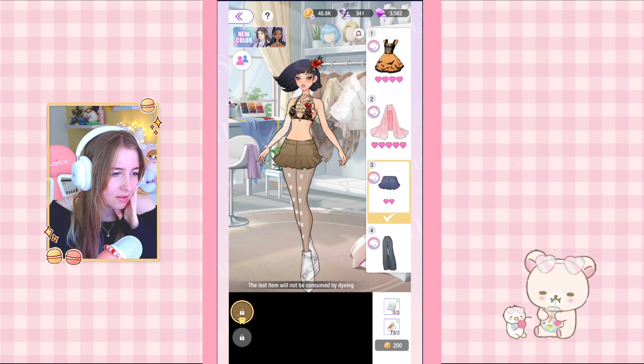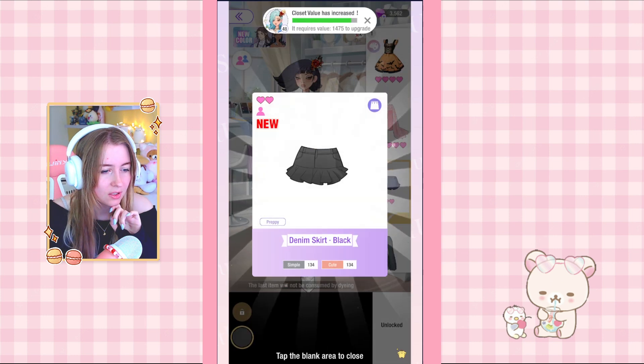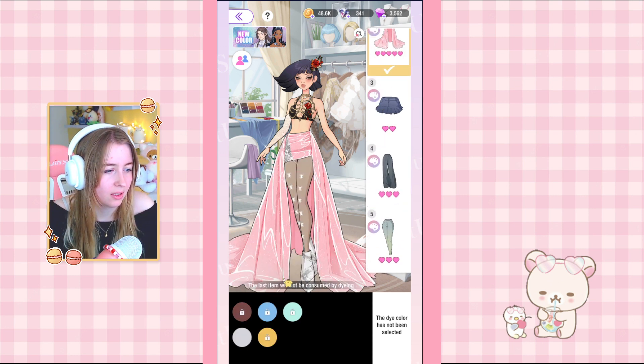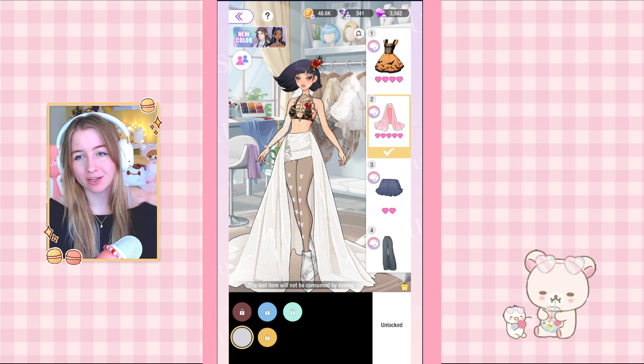The mini skirts also come in black — I'm kind of feeling that one, we should get it, it's really cute. We need to get some new items before we go into competitions anyway. The pink Barbie outfit also has recolors, and the white one — I couldn't help myself, do you see how pretty this is?